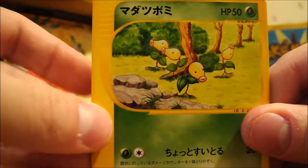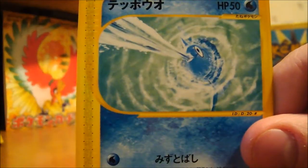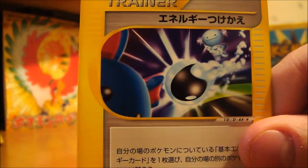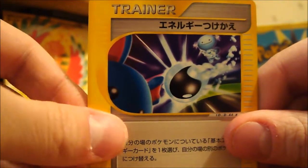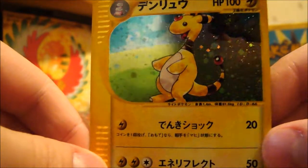I haven't had this one yet — Bellsprout, I like that artwork. Ponyta, Remoraid, a new Trainer card, and another Ampharos Hollow. That's pretty good.